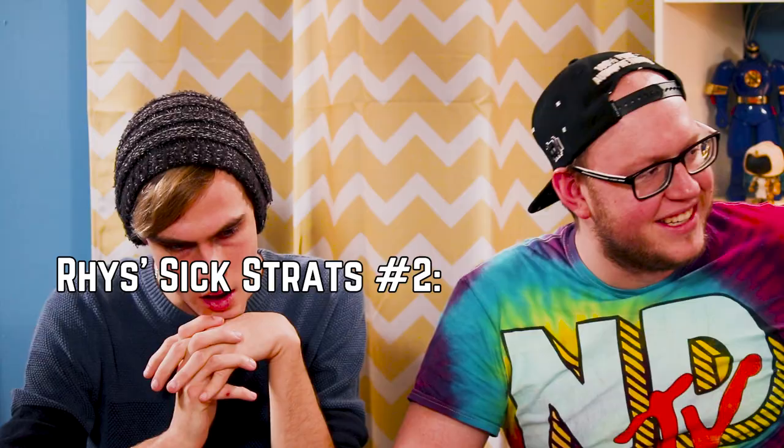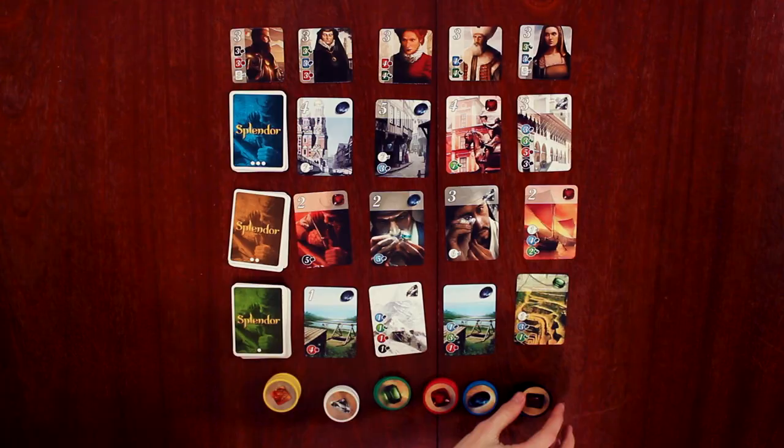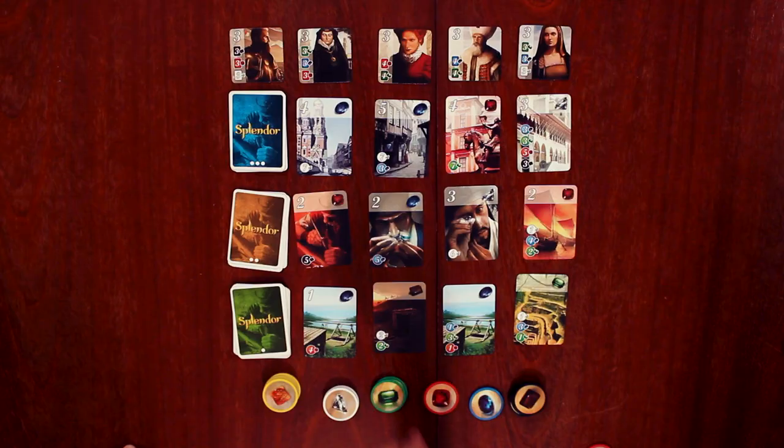That's what you get for trying pro strats. Don't listen to Reese and his pro strats. Hey man, I'm still gonna win. I'm still gonna win. Two green and a red. Nice, nice little solid white boy. Let's go with a red, blue, and a white. When are you going to spend those blues? The blues are all going, man. And a red.